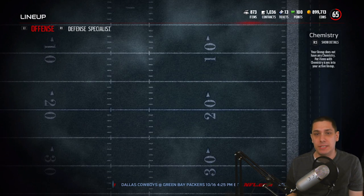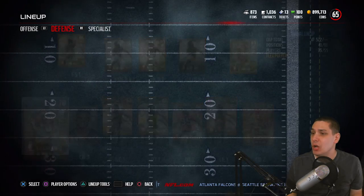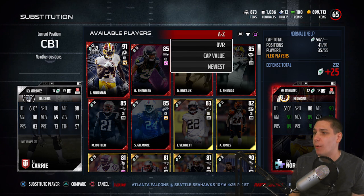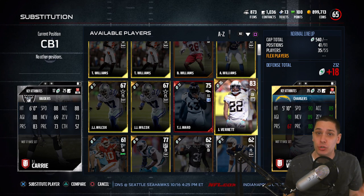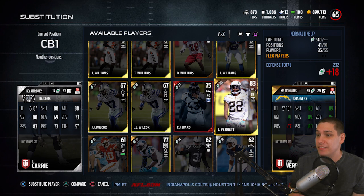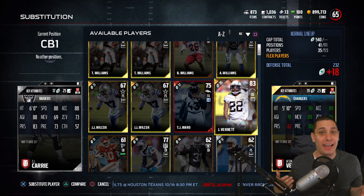Instead, I decided to upgrade a position we already have a silver at to get ourselves into a gold. Currently we have TJ Carey as our number one cornerback — he's a 70 overall. I want to get somebody just a little bit better so we can match up and stop better receivers. I decided to get Jason Verrett, who is an 83 overall — a massive 13-point upgrade. We're going up to a 90 for speed, zone coverage up 13, and man coverage up 20. One of you guys recommended this card in the comments.